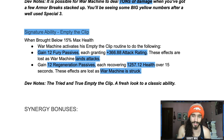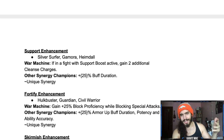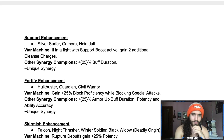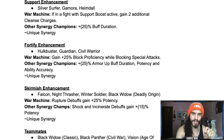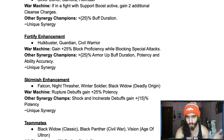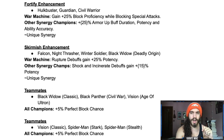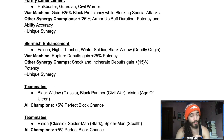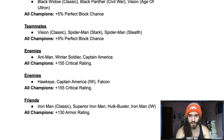For synergy bonuses: with the Support boost active, War Machine gains two additional cleanses. Silver Surfer, Gamora, and Heimdall grant plus 25% buff duration — nice for them. Hulkbuster, Guardian, and Civil Warrior grant plus 25% block efficiency while blocking special attacks. Scourge enhancement grants rupture debuffs plus 25% potency — which combined with armor breaks, three furies, and the heavy attack refresh on ruptures should be a lot of damage. Shock gains plus 15% potency for Black Widow Deadly Origin.